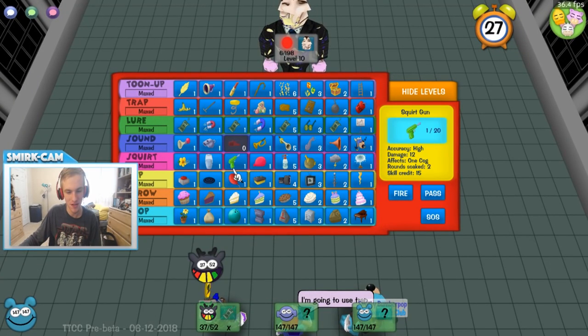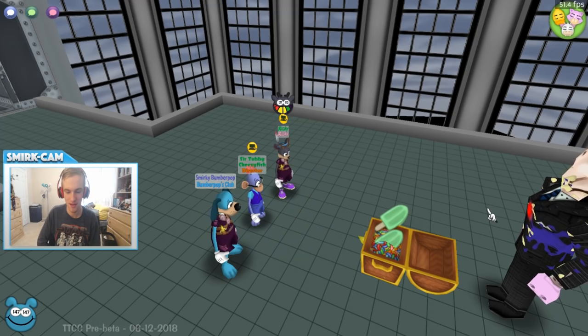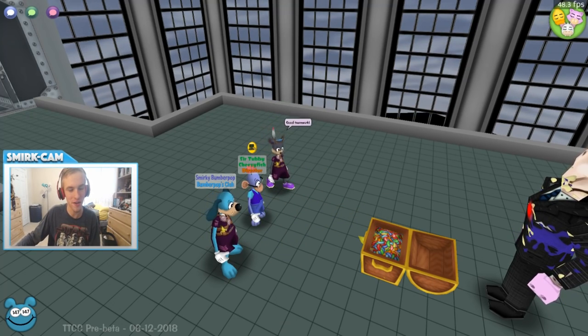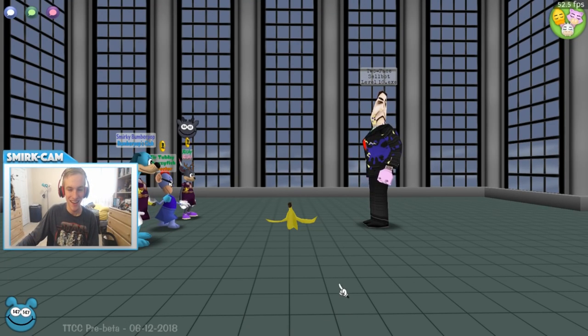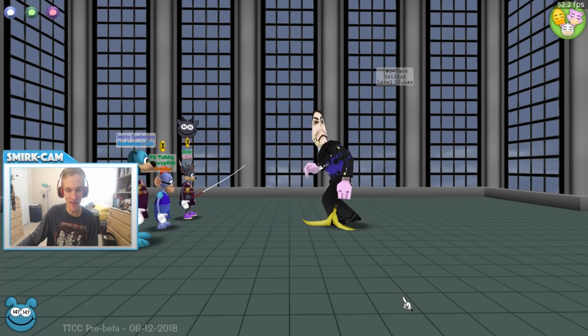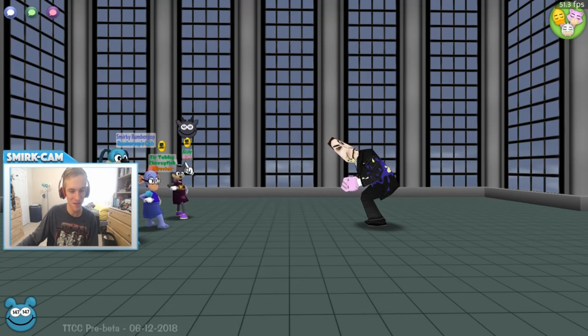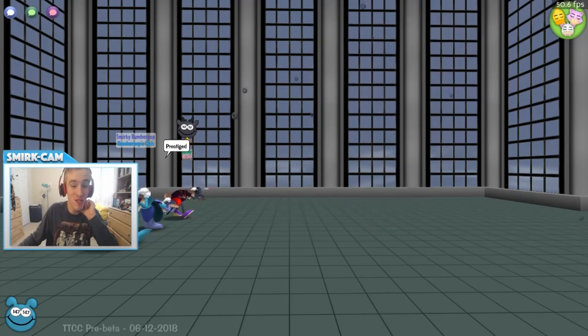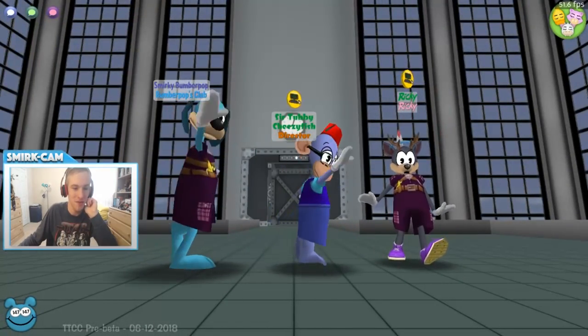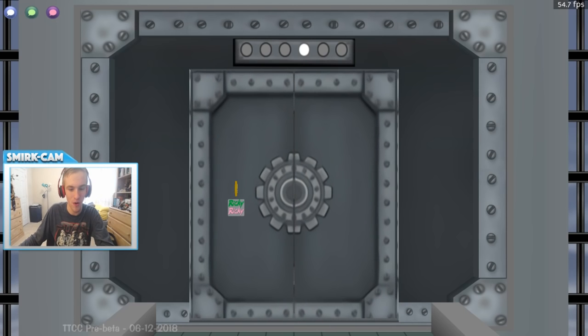We're going to use Trap — looks like there's a springboard for Level 3. He's pulling out the peel. Let's use another Treasure Chest on Ricky — it's like Fortnite, you know, open up the chest, get some nice little reward. Look at that peel — it's magnificent. Minus 50. In the sticker book, you can add enhancements to all your gags — like more damage and more, you know, whatever. There is so much to this game.